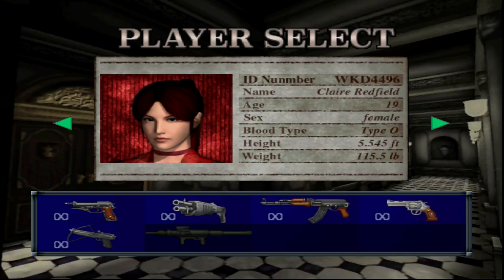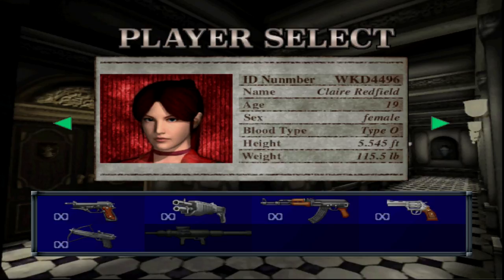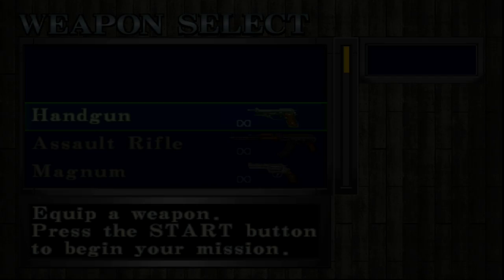Okay, so we only get two characters, Claire and Steve, like usual. However, all of their weapons are now infinite. That's interesting — all except the Panzerfaust, which is unavailable at the start. I believe the reward for completing this mode is to unlock the Panzerfaust with unlimited ammunition. Alright, well let's go ahead and start with Claire. Let's go!